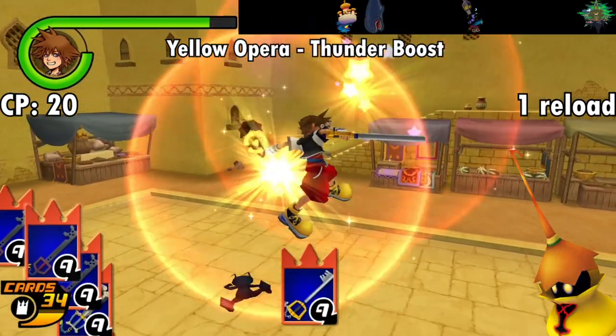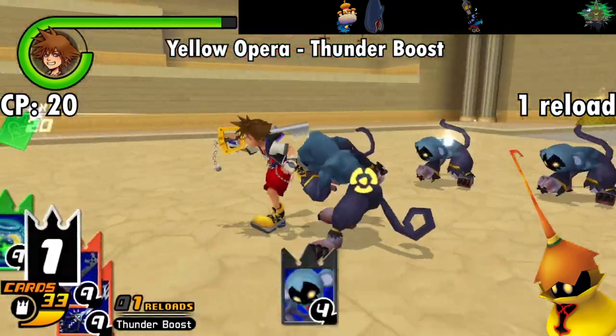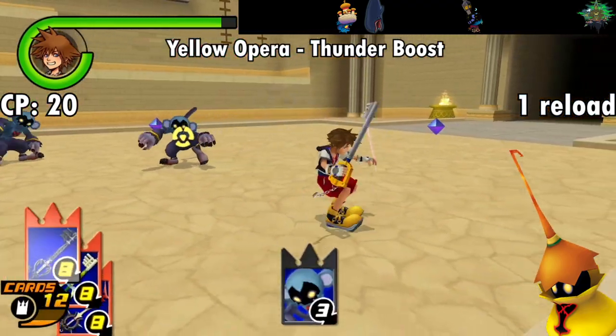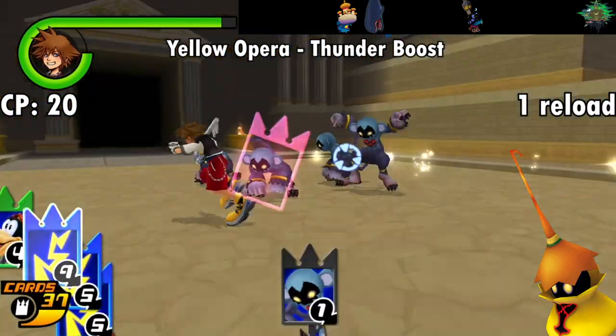Next is the Yellow Opera, granting Thunder Boost. This applies to Thunder spells and Thunder Raid, and that's pretty much it. Pound for pound I'd have to recommend going with either of the previous two Prismatic Melody cards over this one, especially since you don't even get Thunder until like halfway through the game.